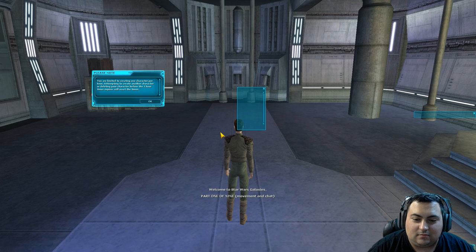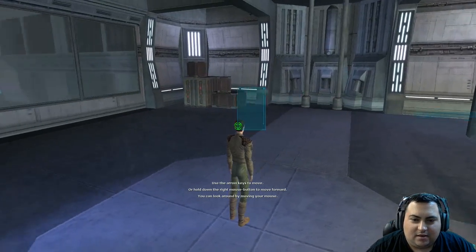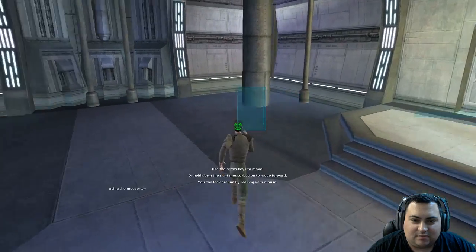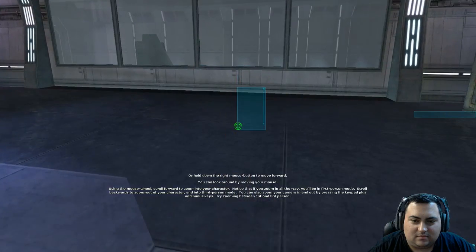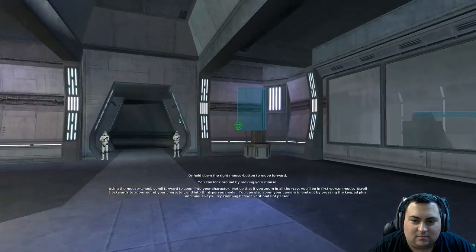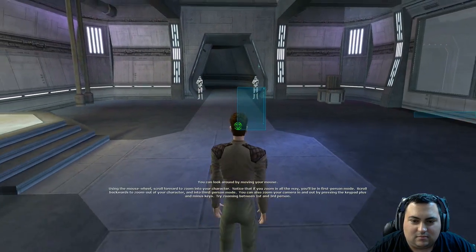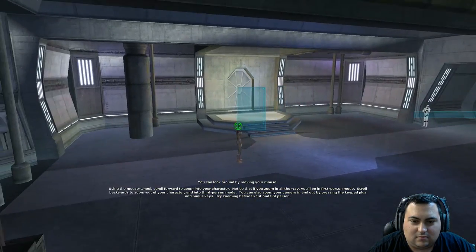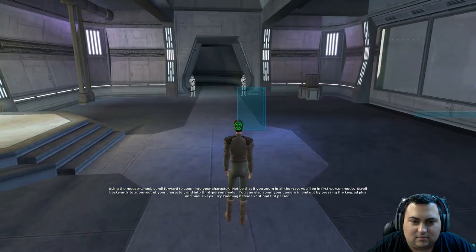Welcome to Star Wars Galaxies. Use the arrow keys to move, or hold down the right mouse button to move forward. You can look around by moving your mouse. It's going to walk us through the basic controls first. Using the mouse wheel, scroll forward to zoom into your character. Notice that if you zoom in all the way, you'll be in first-person mode. Scroll backwards to zoom out of your character and into third-person mode. You can also zoom in and out by pressing the keypad plus and minus keys.